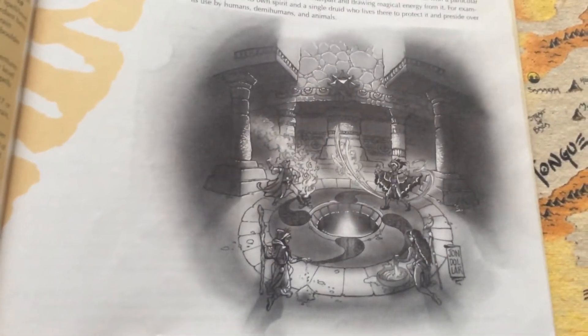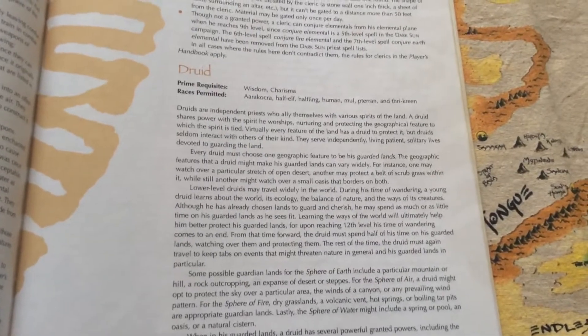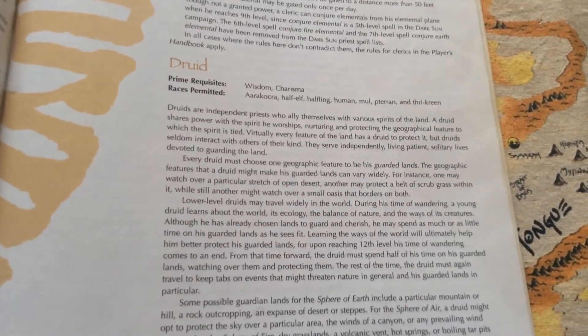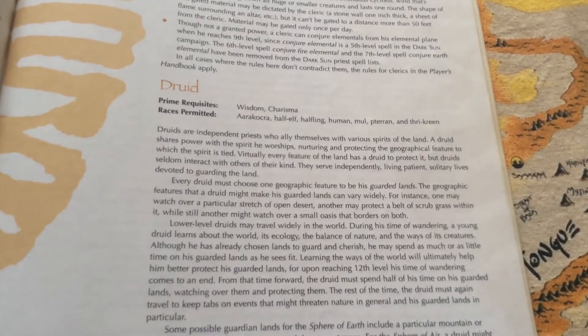Now the Priest class — here's a picture of all four Elemental Priests. They still have the Elemental Clerics and the Druids, just like in 1st Edition. There are some different races that can now be Clerics — they can be any race except Taran. Druids can be Aarakocra, Half-Elf, Halfling, Human, Mul, Taran, and Thri-kreen. So no Half-Giant or Elf Druids. Why are there no Elf Druids? That's stupid.